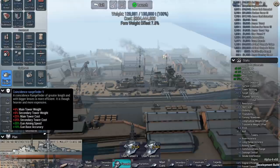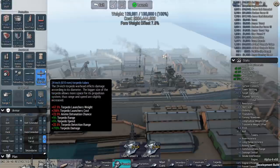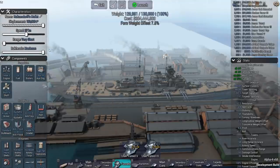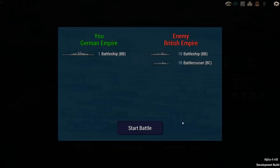We're going with the rangefinder 5, which allows for quicker gun aiming speed, because we're probably going to go in close and they're not going to do much to me. Alright, Holtzendorf's Mullet — let's take it out for a spin.